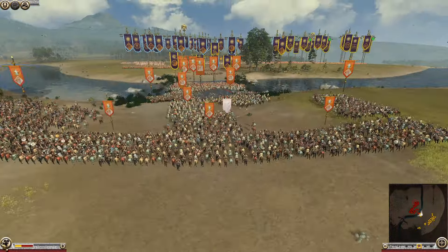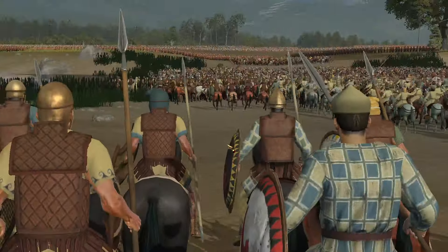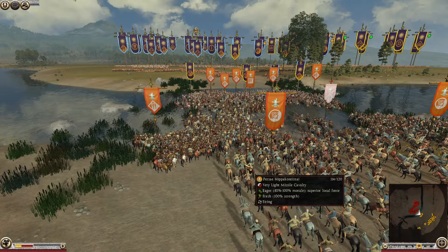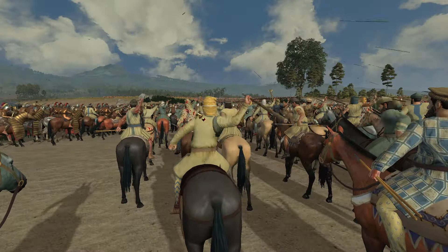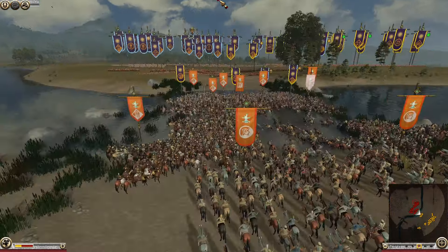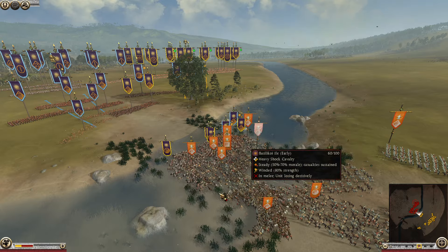Look at the Persians just here, massing up with so much cav. We've got lots of Persian Hippias here waiting to go in, watching on as their comrades ride into battle. We've got a lot of javelin cav — the Persian Hippocontistae, which is basically just a javelin cav. You can see them jabbing away, throwing javelins over the top trying to hit those Macedonians. We've also got some Cretan archers being brought forward, trying to get a few volleys off to help route these Persians.